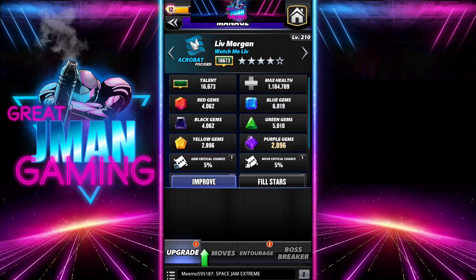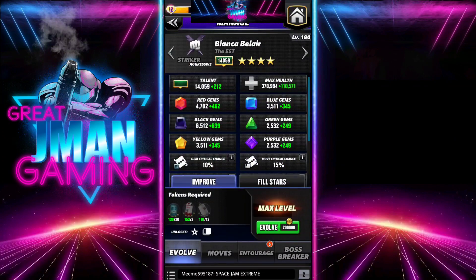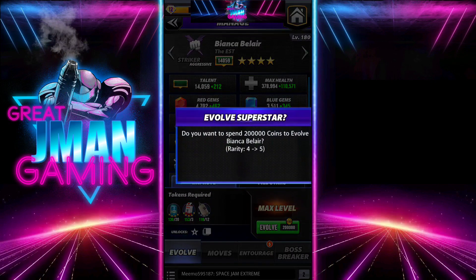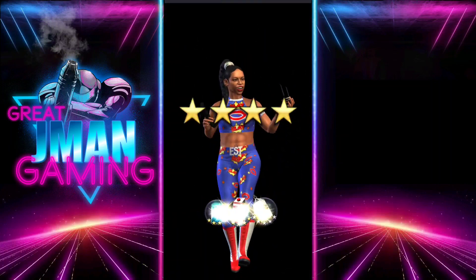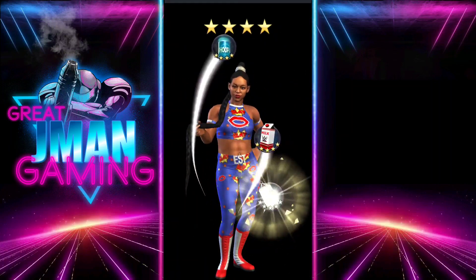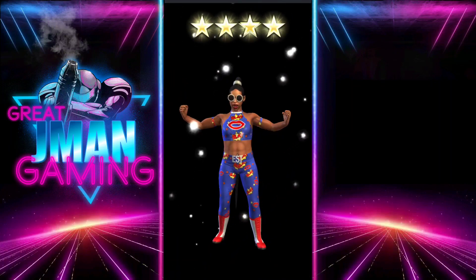I'm going to evolve Bianca to five stars. She may not be the best striker ever in the history of time, but I like her. She's useful with feud bonuses — really good if she gets a multi-gem bonus or whatever. She's quite good.